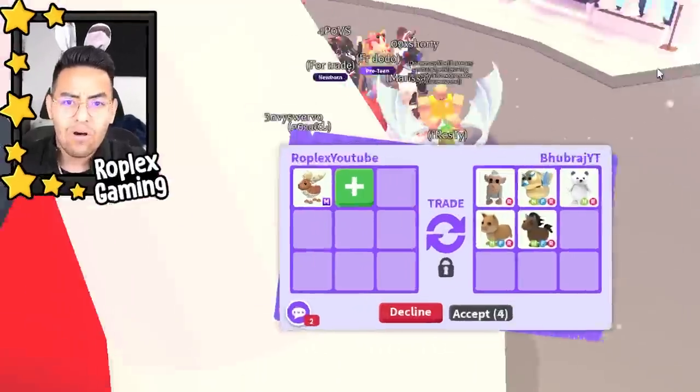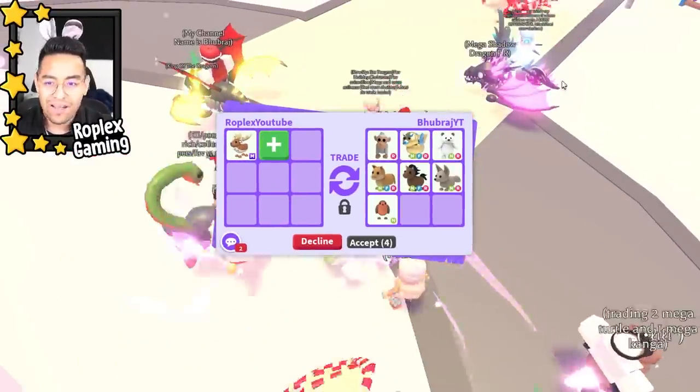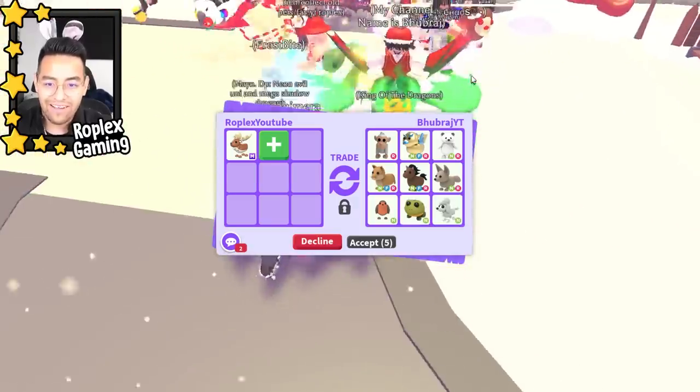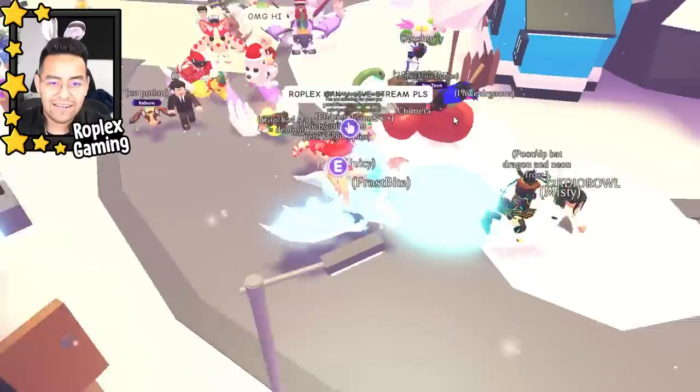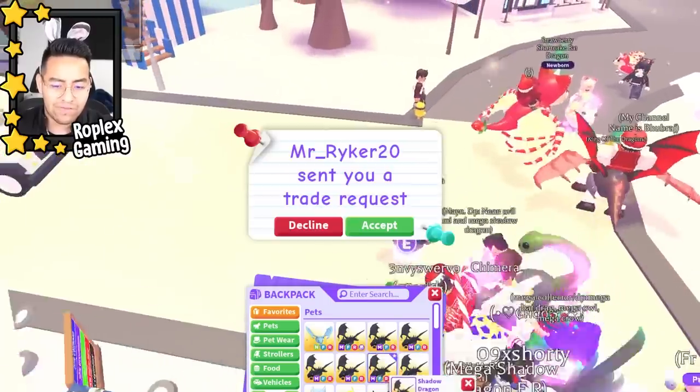Wait, who has that mega shadow dragon? There are two of them — do you guys see them in the background, left and right? Okay, this is the guy we're trading. That's not a bad offer, but we're gonna go ahead and decline and see the other offers because I think we might be able to get something better. The video is just starting out, so I guess we'll find out.